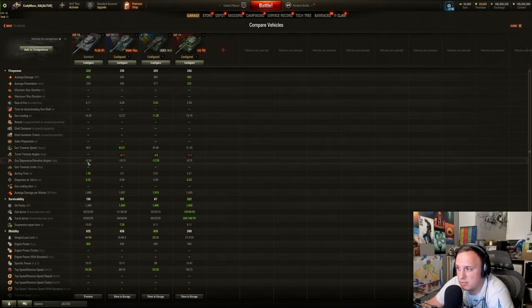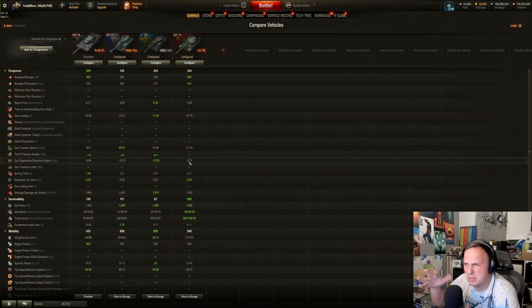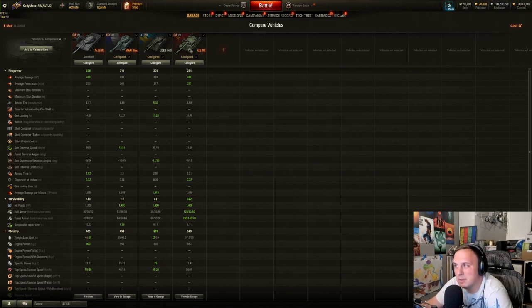Getting into gun depression: 9 degrees of gun depression, a little bit more than the 122TM. Do keep in mind that you technically have 5 degrees of gun depression and then an extra 4 using the suspension — I'm pretty sure it's not flipped the other way. So do keep that in mind, because other tanks like the 122TM don't need to rely on the suspension to get their gun depression.